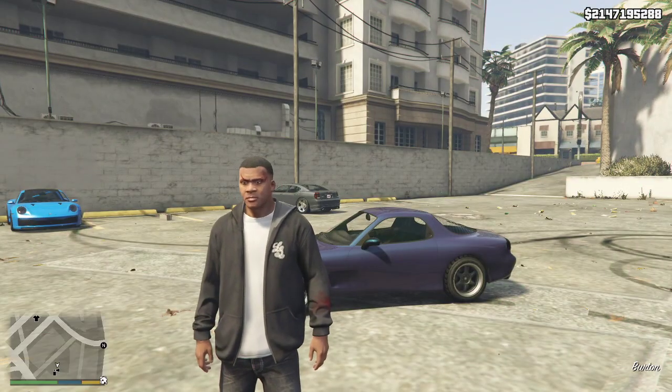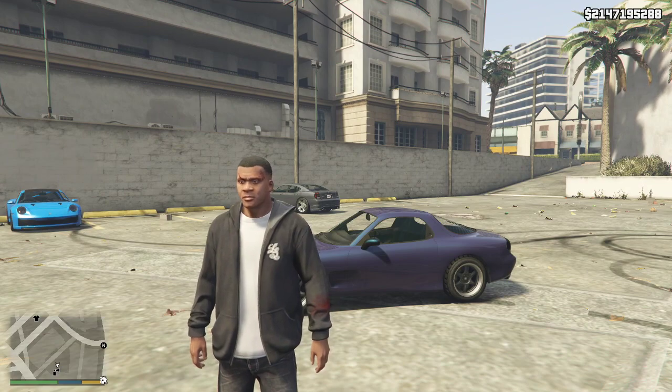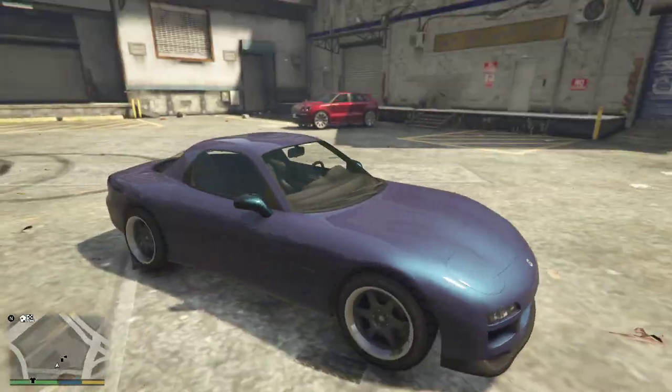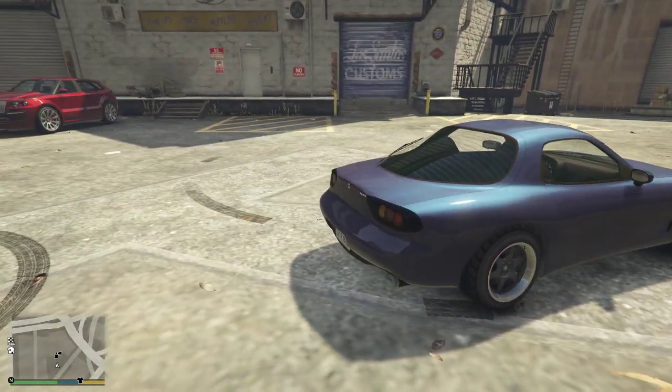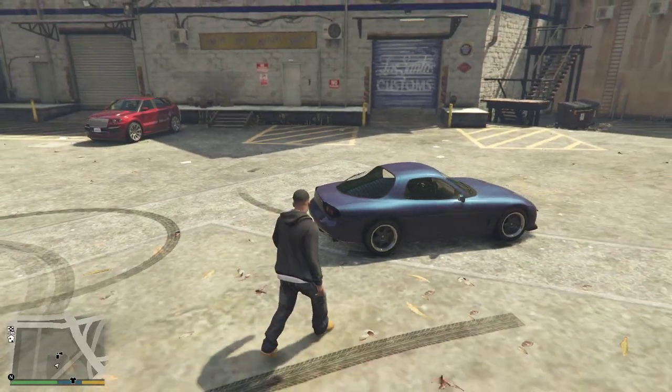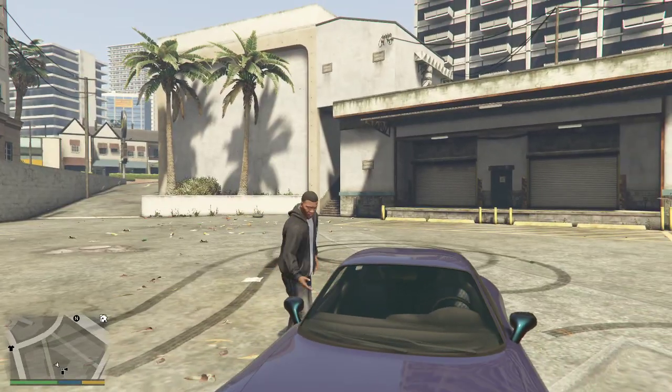Hey guys, what is up, it's me again, Deflector, and welcome back to the video where today we'll be customizing the new Annis ZR350. This car we have been waiting for for such a long time. This is obviously based on the Mazda RX-7 FD, a car that we wanted in the game for a very long time. So let's just hop right into it.